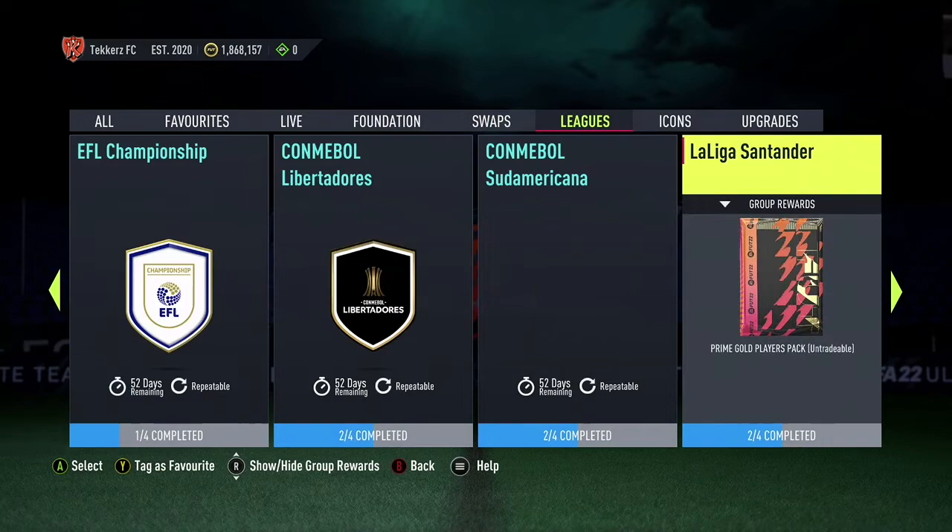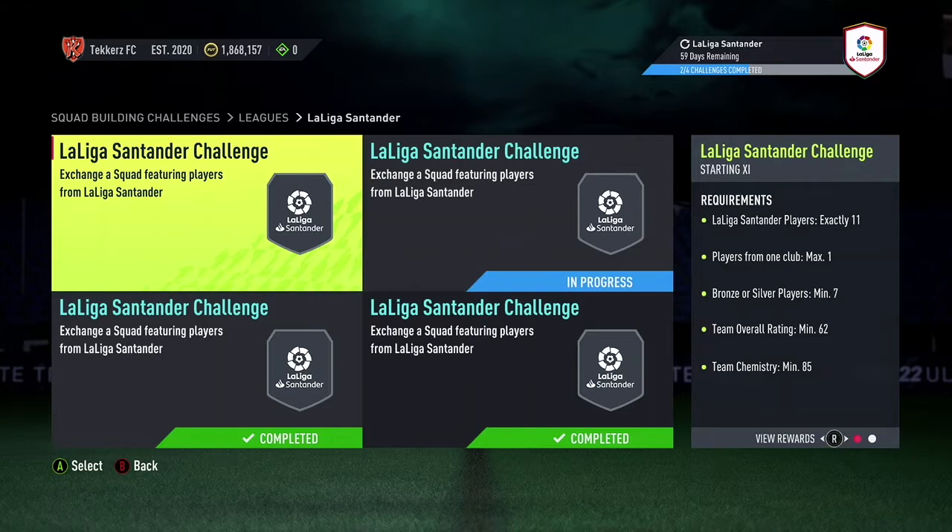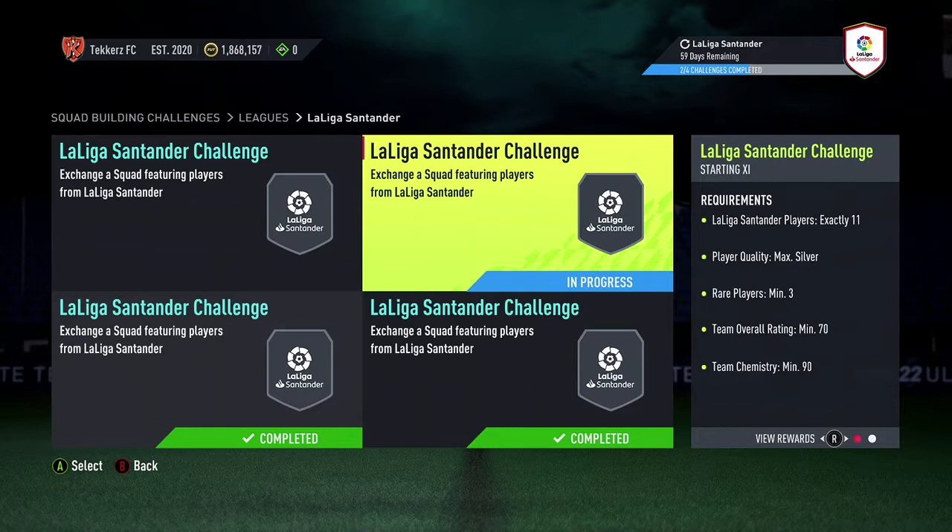As you can see here, these two squads require bronzes and silvers. You need seven in one and a full squad of silvers in the other. The great thing is they don't need to be from one club — any club works — as long as you meet the chemistry requirement of 90 chemistry and cards rated over 70.